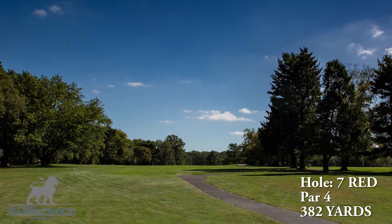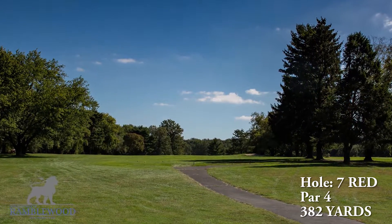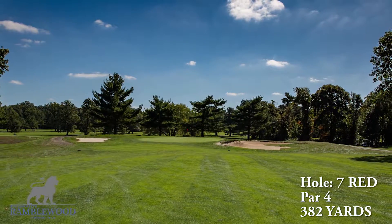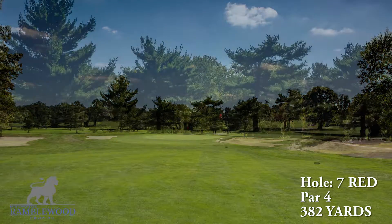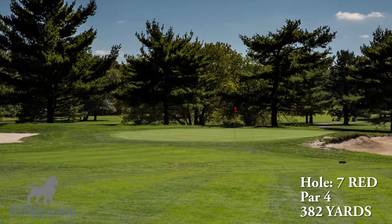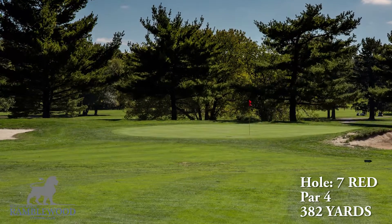The seventh hole is a par 4, 382 yards. This slight dogleg right par 4 gives you yet another chance to swing for the fences. Place your tee shot on the left side of the fairway and you will be left with a downhill approach to a green surrounded by bunkers on the left and right sides.